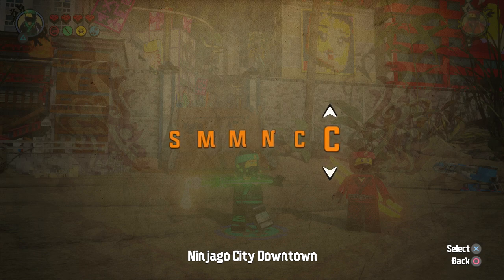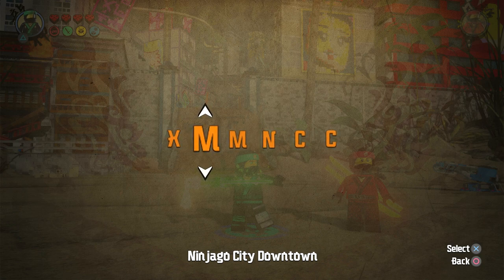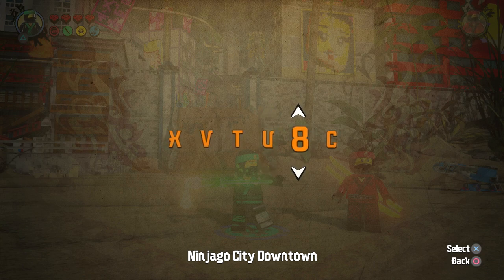Alright, so we got Garmadon in Pajamas, Serum Mono Robes 9, High School Cole. Now we're doing High School Jay, which is XVTULS. Putting in X, V, T, U, L, and S.